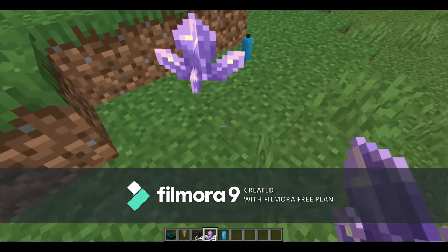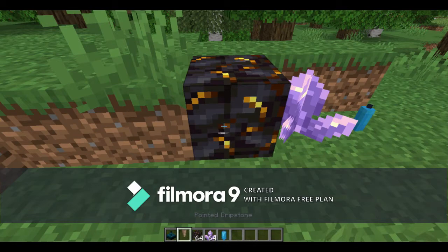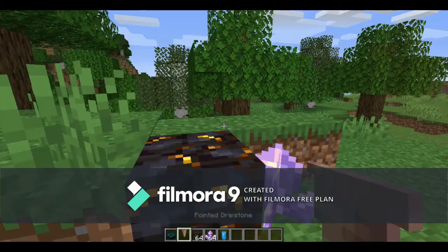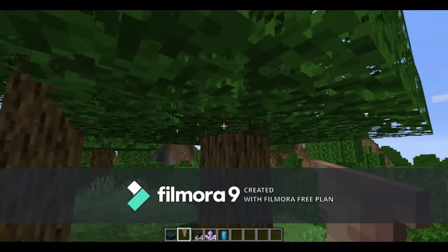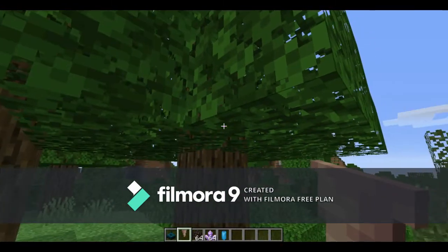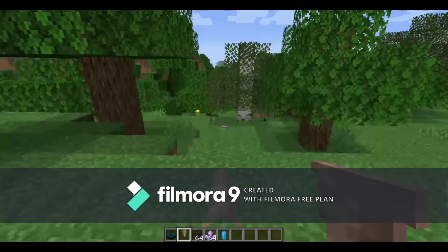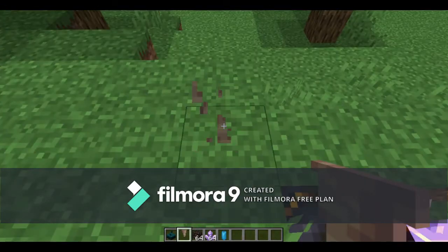You can hear the sound when placing it — it makes a sound every time you place it, that's probably new. We're going to see if we can find copper ore. It looks like stalactites instead of stalagmites actually.